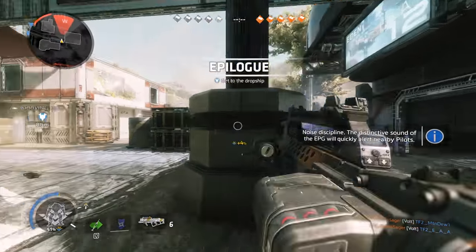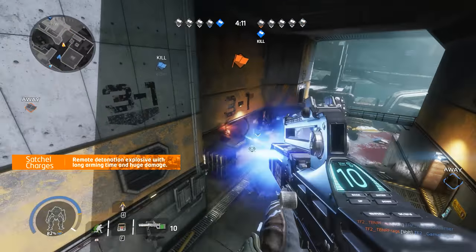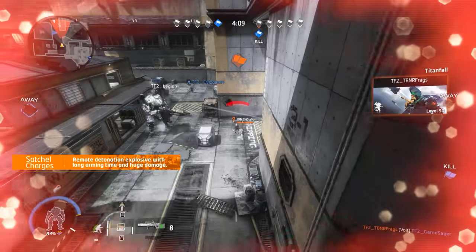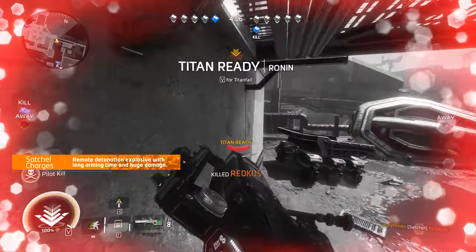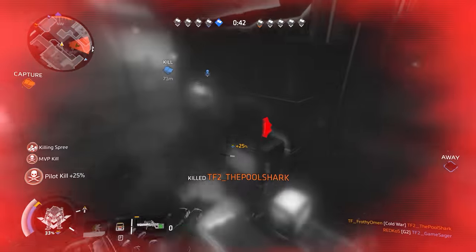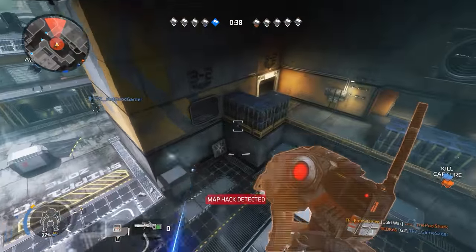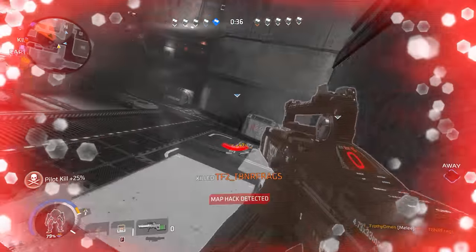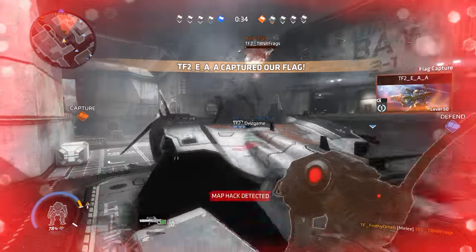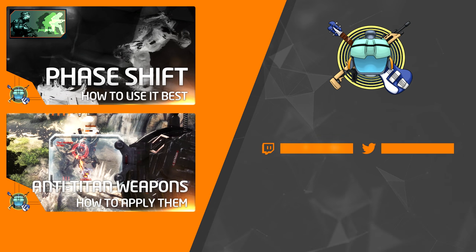Finally, we have satchel charges. One tap of the ordinance button tosses a large explosive device straight ahead of you. The satchel has a short arming period before it may be detonated. Because of this, it's not an ordinance that you generally want to use in the middle of a gunfight against a skilled enemy pilot. Once the arming period has ended, the same button you use to fire your weapon will detonate the satchel charge. Titans, if stuck directly with one or two of these, will take heavy damage as well.